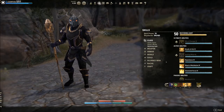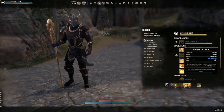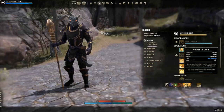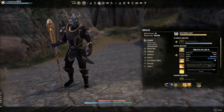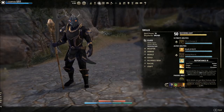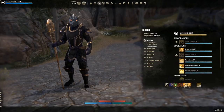We also have our burst heal, Breath of Life. Even in trials there will be times I need a big burst heal on the tank, or someone steps into a mechanic they don't know, or in Dragon Star Arena the boss uppercuts somebody close to death. So it's relevant to have a burst heal on the bar. Repentance I no longer use on these builds because it only gives stamina back — that's more of a PvP thing. In PvE, you'll rely on Luminous or Energy Orbs from Undaunted to restore resources.